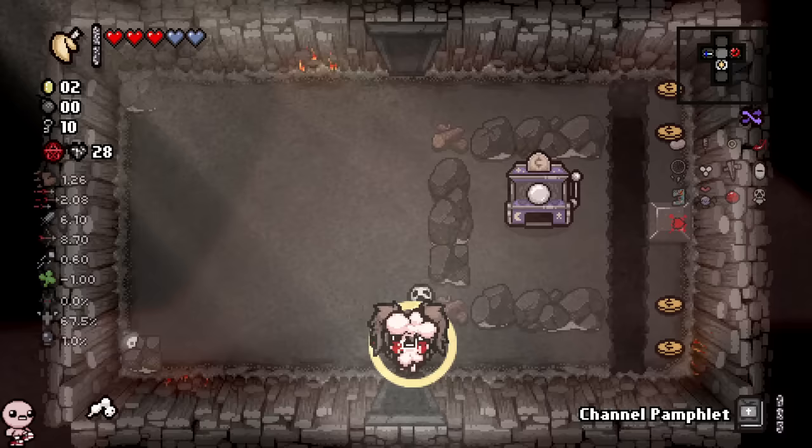That green little wisp right there — having that means when I play off the static TV, I'm going to have a 10% chance for this to be a secret room item. So we're going to get a bunch of them, as many as we can. You can charge the Channel Pamphlet with batteries and static cards, but not through charged beggars — interesting. How many wisps do we have? Five or six secret room wisps — probably a secret room item that's really good. And that's kind of how you play Vitiated Bethany.